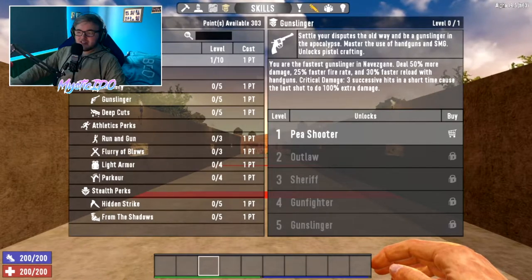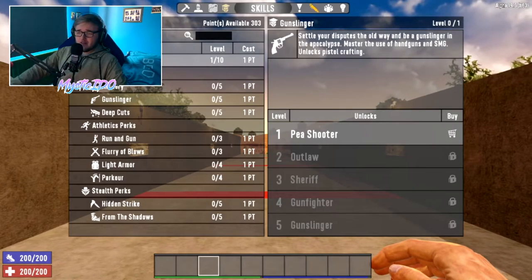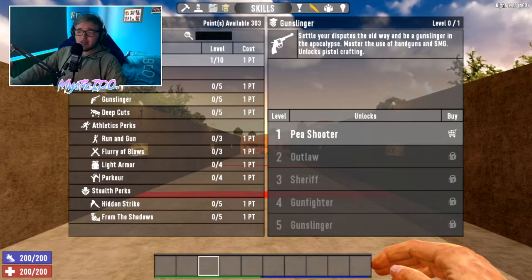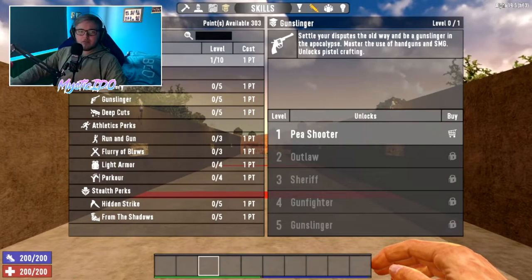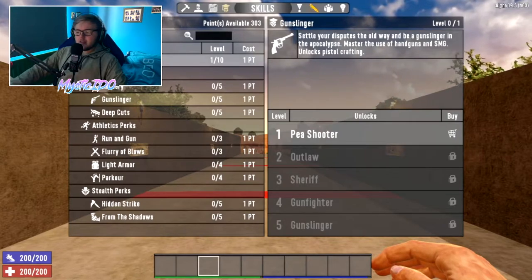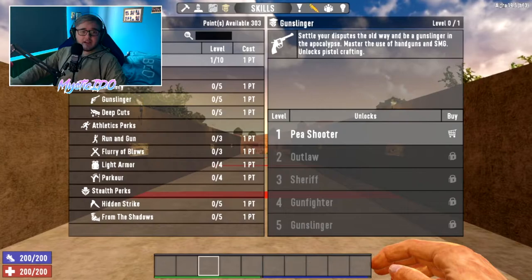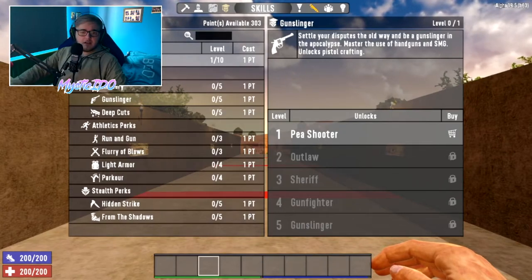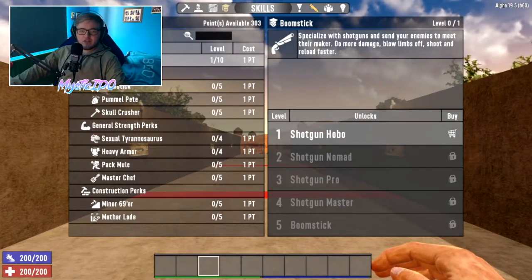At tier 5 Gunslinger with max Agility: deal 50% more damage, 25% faster fire rate, 30% faster reload, and critical damage triggers on just 3 successive hits with the last shot doing 100% damage. These perks apply to both handguns and the SMG since they use the same type of bullets. If pistols and SMGs are your favorite weapon class, this is the perk tree for you.